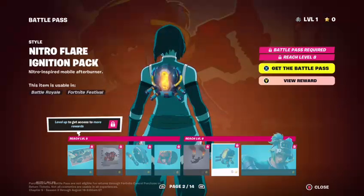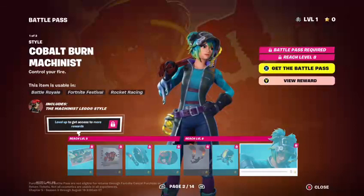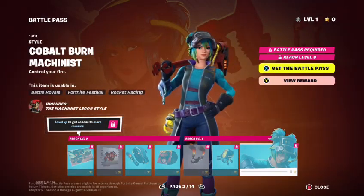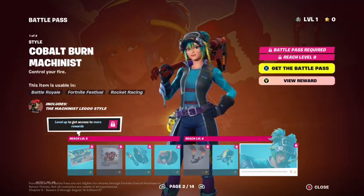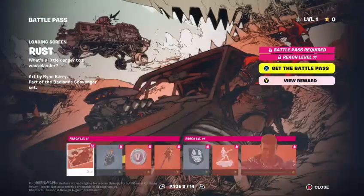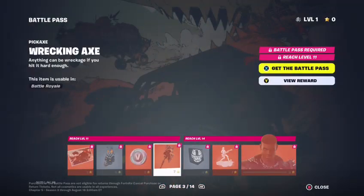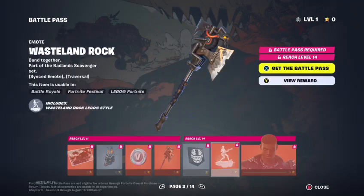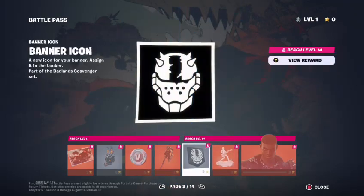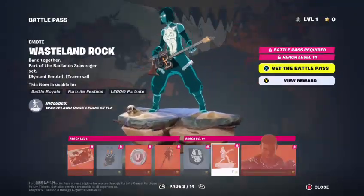Ignition Drop — that's a Flare Ignition Pack Back Bling. Cobalt Burn Mechanist edit style. Rust loading screen, Nitro Skull, 100 V-Bucks, Wrecking Axe, Banner Icon, Wasteland Rock emote.